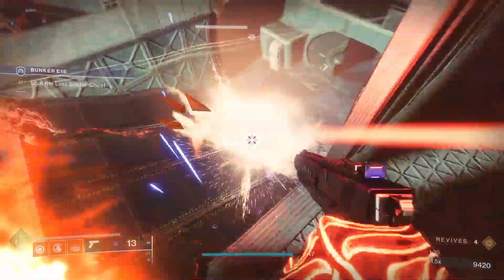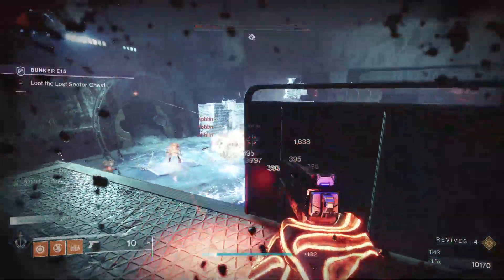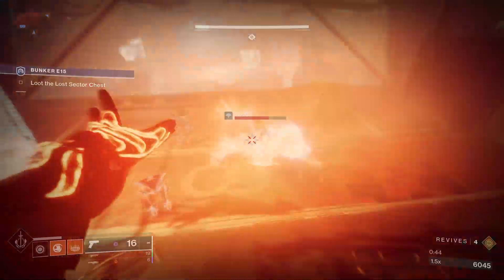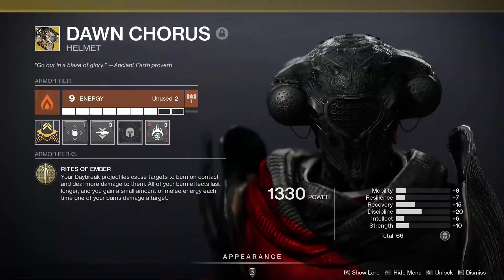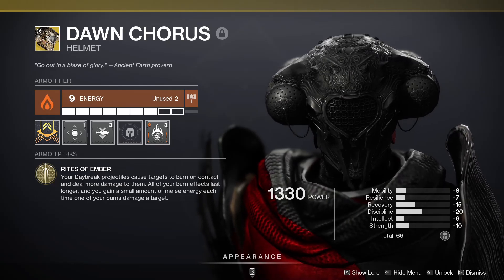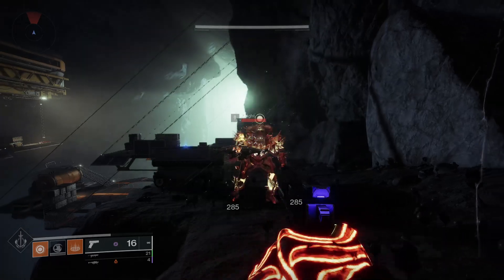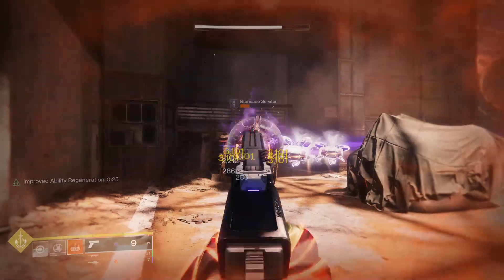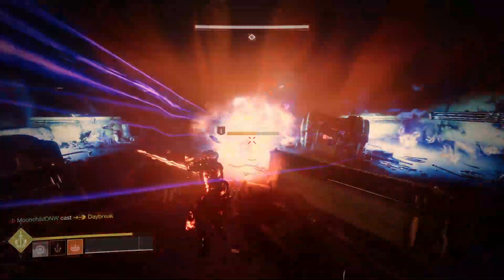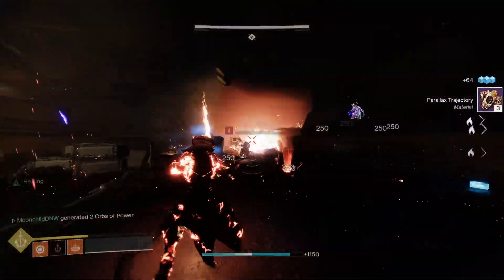Since the buffs in Season 15, Bottom Tree Dawnblade could be the best Warlock subclass, so in this video I'm gonna show you some mods and exotics you can pair together to chain explosions that blow up everyone in the room. To become the Dark Phoenix, the first thing you wanna grab is the Dawn Chorus Helmet. This exotic extends the duration of all your burn effects and makes your super deal bonus damage. To apply a burn, just hit a target with any of your abilities and they're gonna start taking damage over time. With Bottom Tree Dawnblade, killing a burning enemy makes them blow up and everything they damage is gonna start burning too. That leads to massive chains of explosions, and we're gonna exploit the hell out of that mechanic to make your Warlock an absolute God of ad clear.